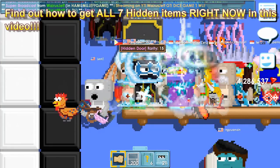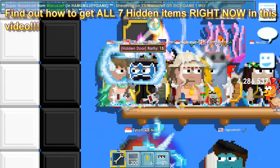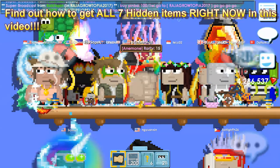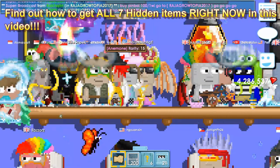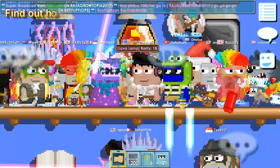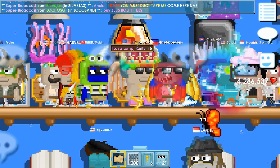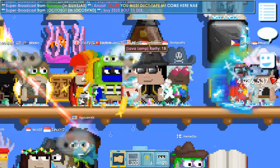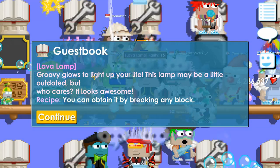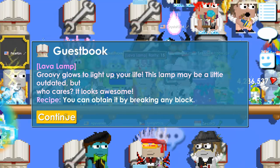Can someone tell me what's going on in this world? They got hidden items — they got a hidden door, I got a few too. They got the anemone, I got one too, that's today's hidden item. But what the heck, how did they get the lava lamp? I asked people in here and they didn't know how. Oh man, that's so cool.